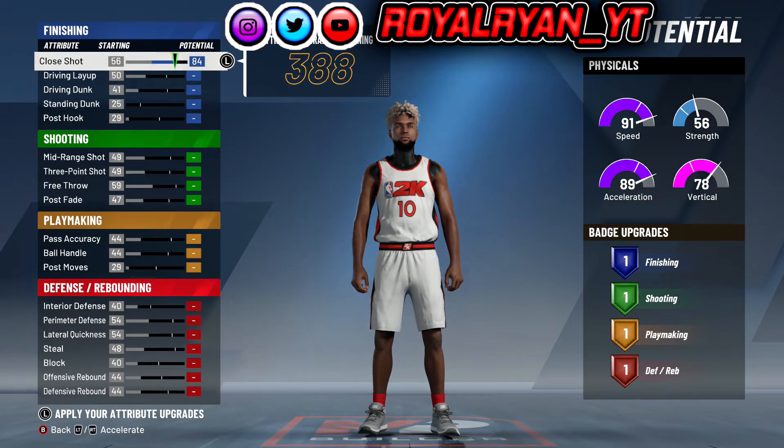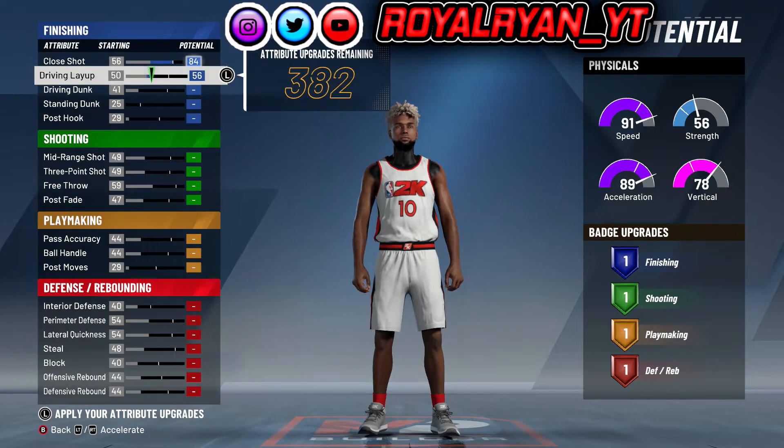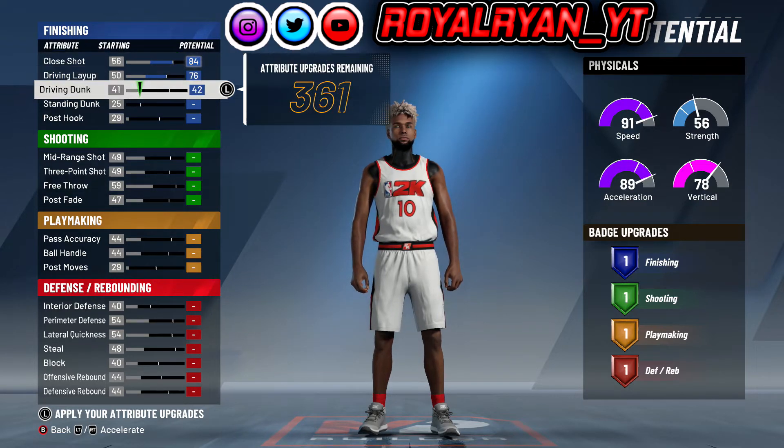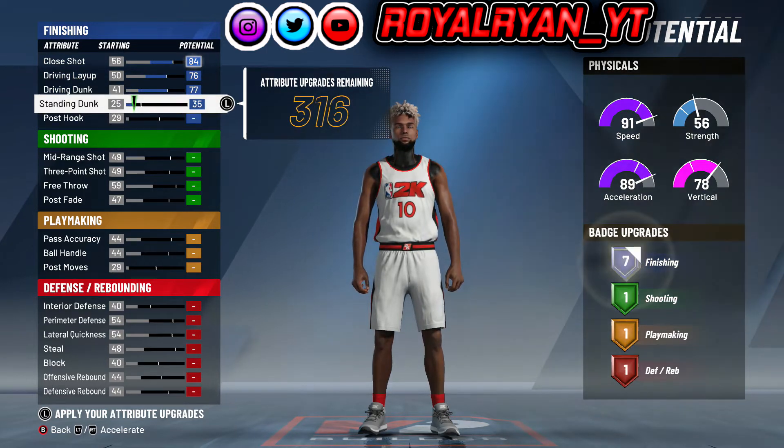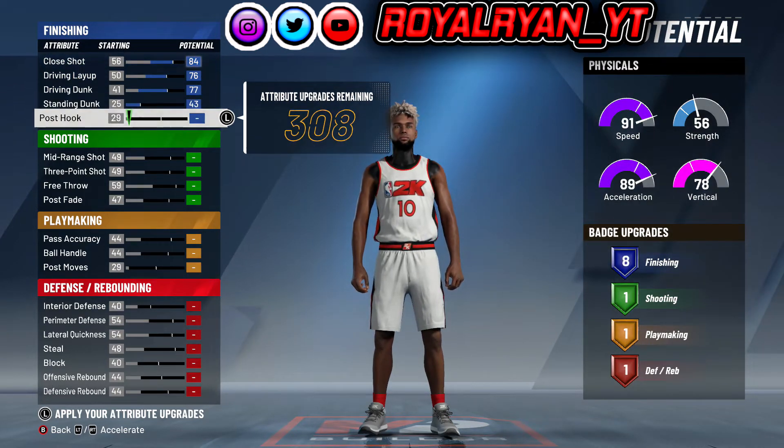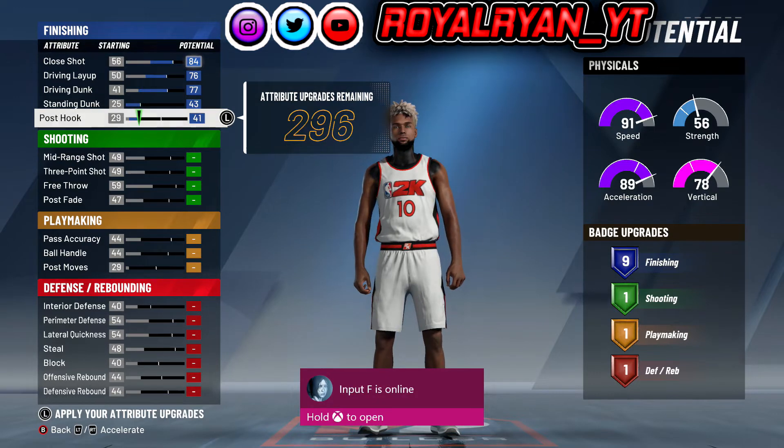When you get to the attribute screen, you want to max out your close shot, max out your driving layup, max out your driving dunk, and max out your standing dunk, and have your post hook on 41. So you can have 9 finishing badges.